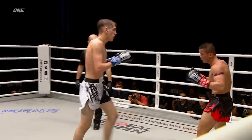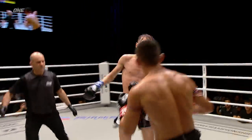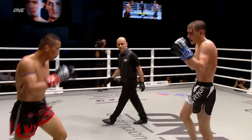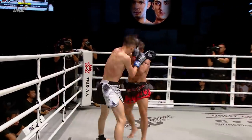Two-punch combination there from Nongo. DelVao skips forward trying for the knee, trying for the front kick. Side step for Nongo to avoid that knee. Amazing heart on Brice DelVao — you can't take that away from him. A nice snappy two-punch combination from the Frenchman.